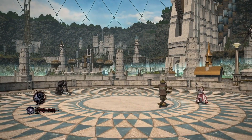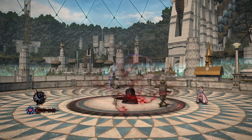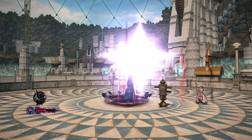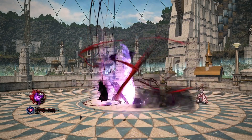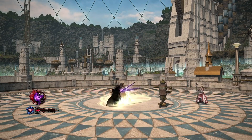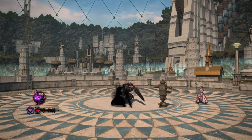Dark Knight is another job that didn't get changed all that much, but there are a few slight changes. We have Blood Weapon and Salted Earth — Salted Earth is now placed where you are standing rather than being ground-targeted, and it's now a combo action. The Blackest Night looks like you can put a second one on a party member. Living Shadow also has a new move, and the other new skill looks like an upgraded version of Edge of Shadow.